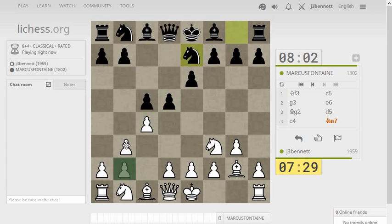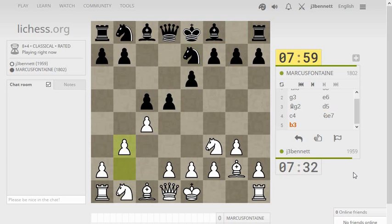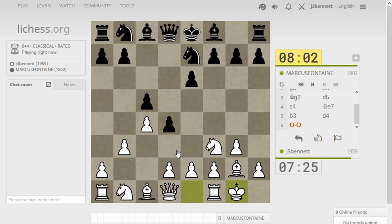Well, I can go for the double fianchetto now — he didn't respond in any way, although he could push on. I don't have to worry about him pushing on to d3 immediately, I can just take it. But maybe I want to block it so that I can play e3 and force some kind of exchange there.